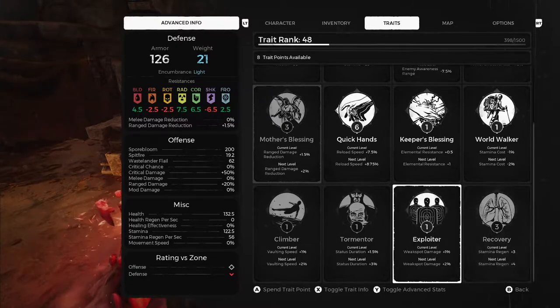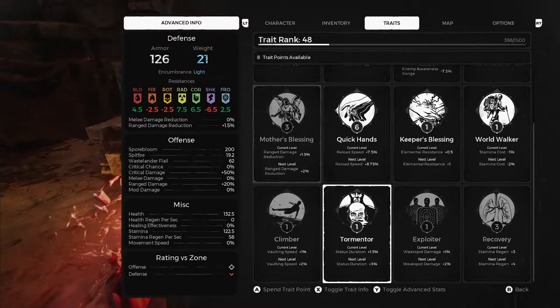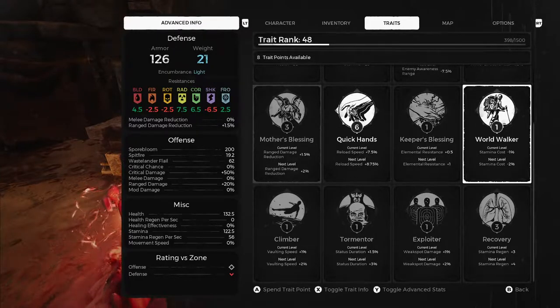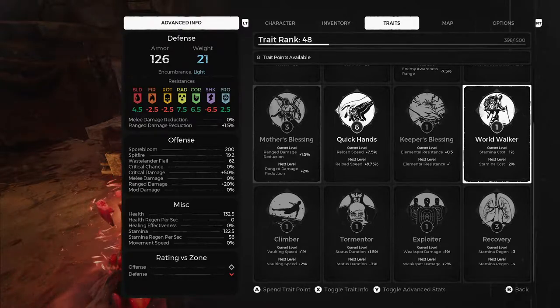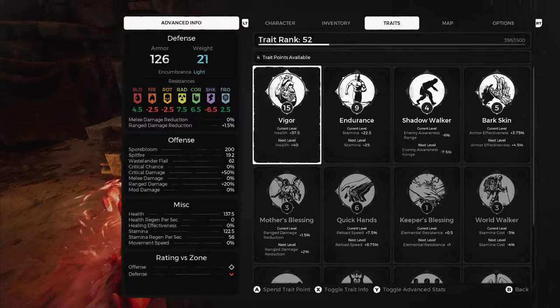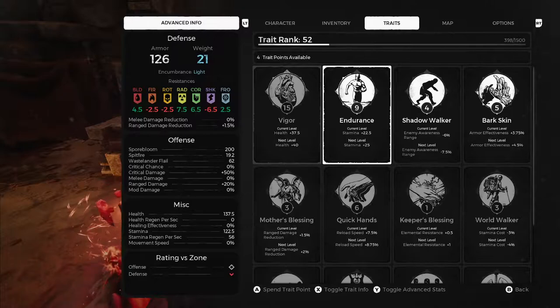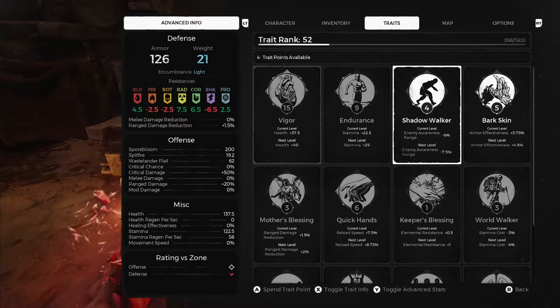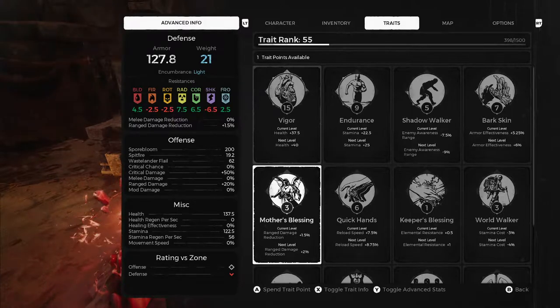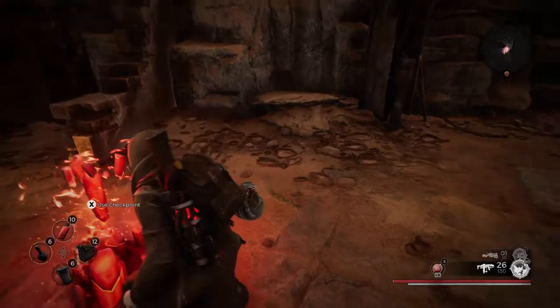Those trait points I was talking about — we got quite a few in the last episode. We're sitting on 10, so it's time to spend them. I like stamina regen. I'm just not a good enough shot so some things would be a waste — I'd get more bang for my buck elsewhere. Six left — let's pump some vigor. Armor's never bad. One more point — reload speed, why not.